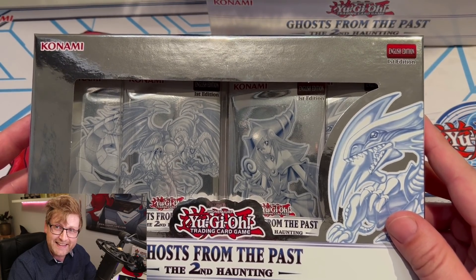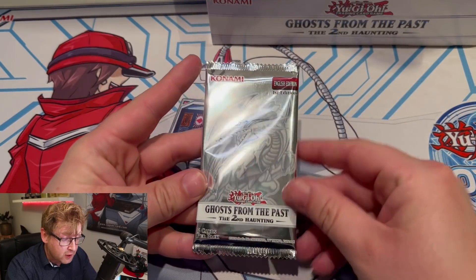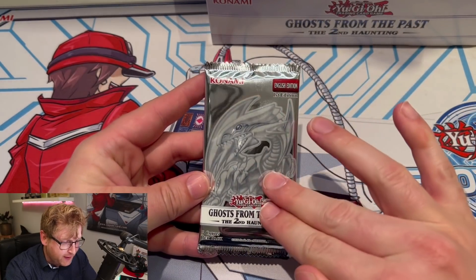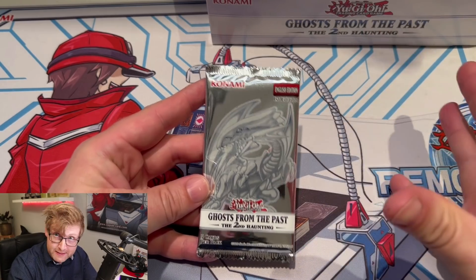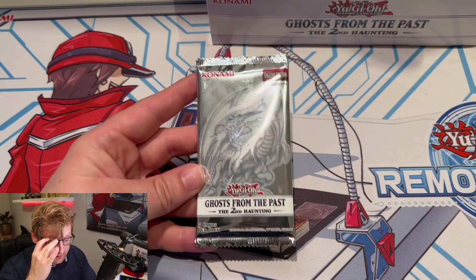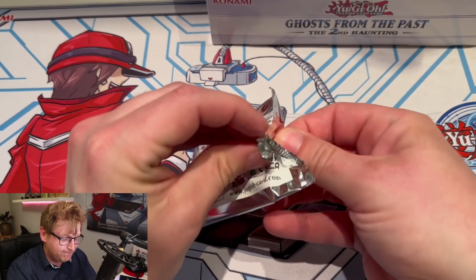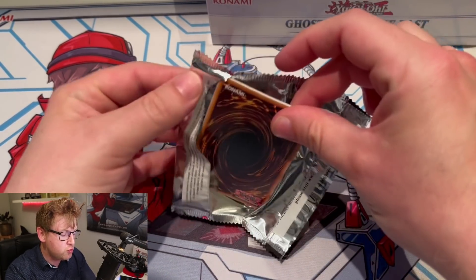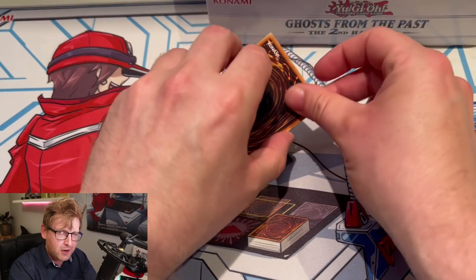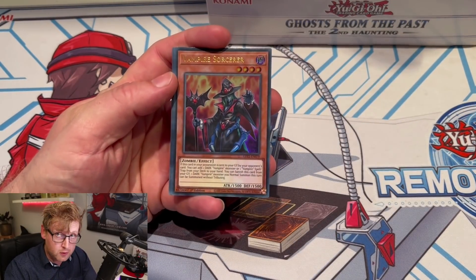Let's dig in and start with the first box. There are five cards per pack, four packs per box, so that's 20 packs total. For me, Heat Soul is probably the biggest card I'm looking forward to. Let's see what other cards and reprints are in here.